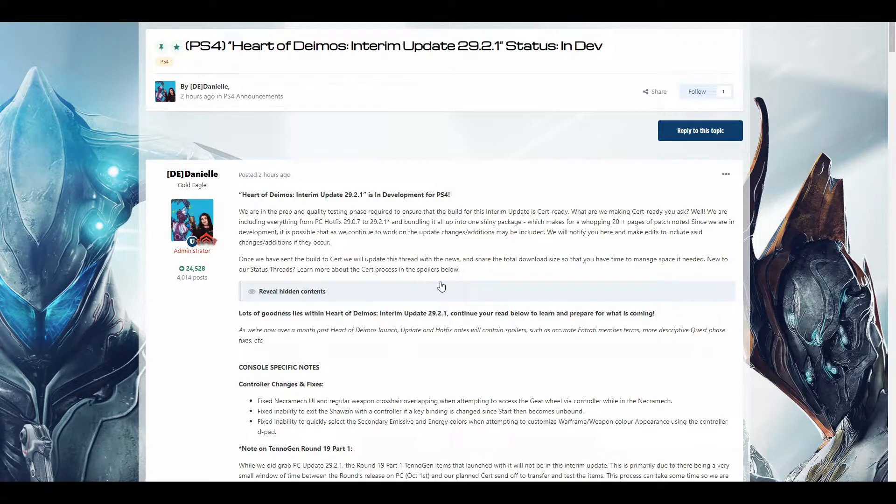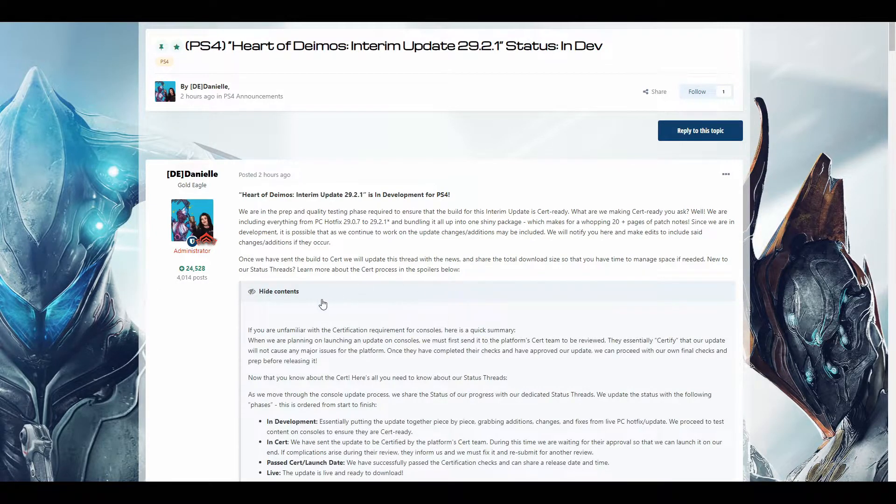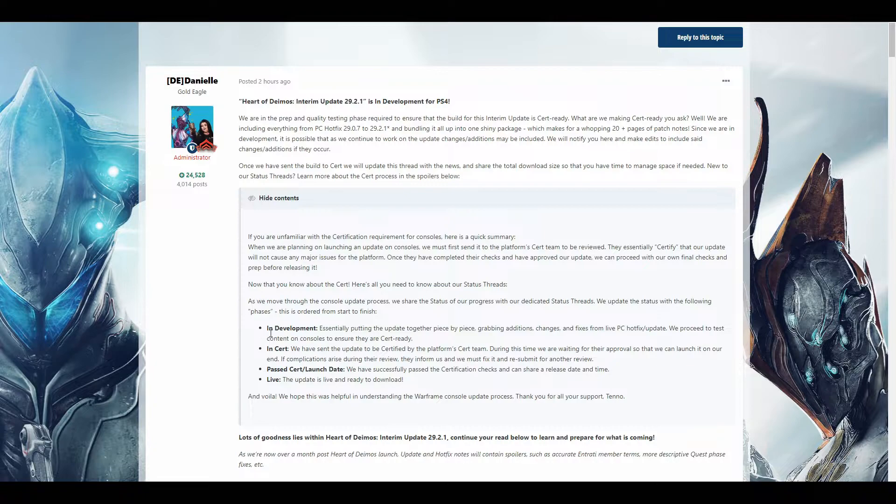It's set and ready to go — they might end up cherry-picking a few things. "In development" means they're putting together a build based on PC hotfixes and fixes for console. "Insert" means they send the update off to Nintendo, Microsoft, and Sony so they can approve the update — making sure it doesn't break the consoles, because if it breaks the console, that's bad for various reasons.